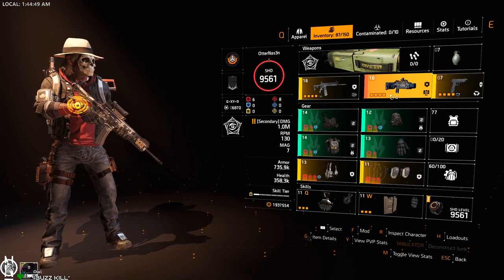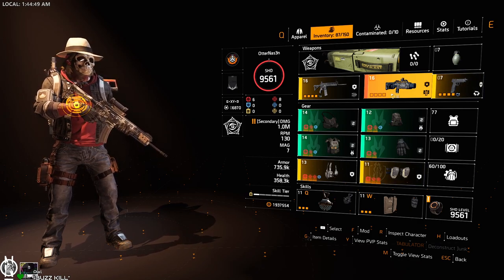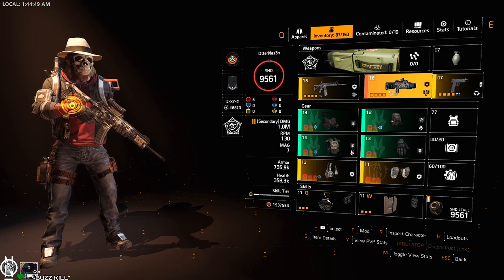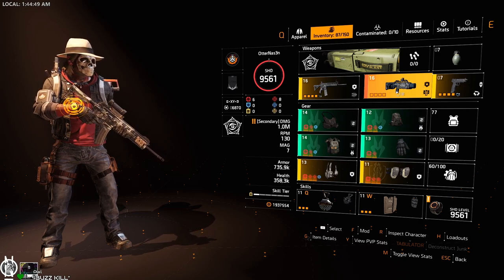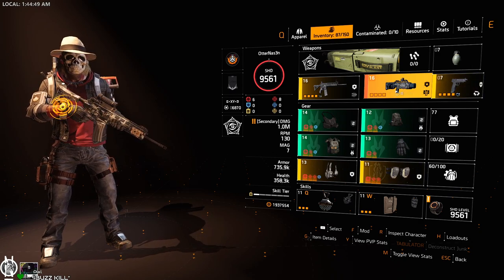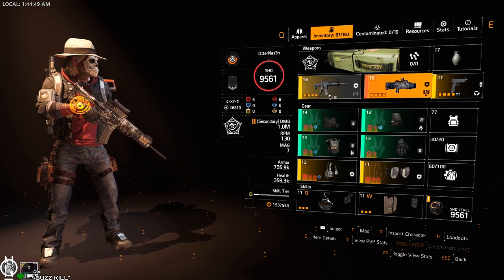I'd recommend switching back to the Scorpio when you go for the extraction, to disorient or shock the hunters at the end — there are four of them in the extraction zone. But between fights during encounters, use the ACS-12 or Rock and Roll. It takes about half a clip to finish stacking, then switch to the assault rifle to melt enemies.